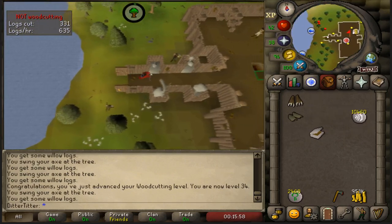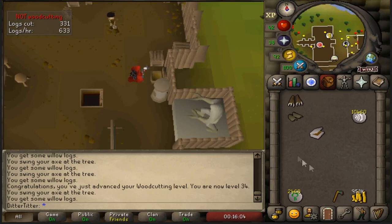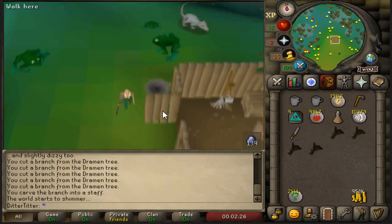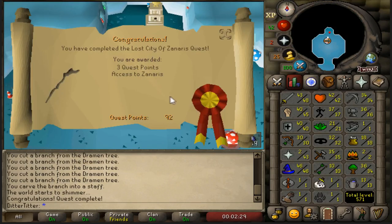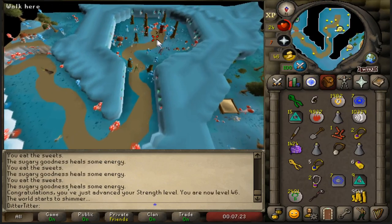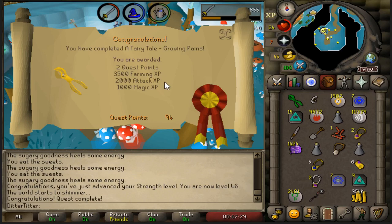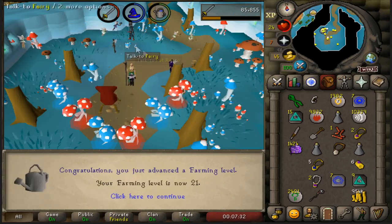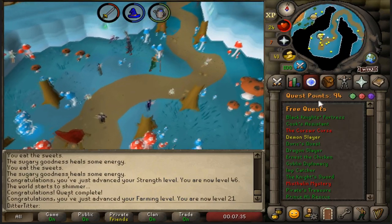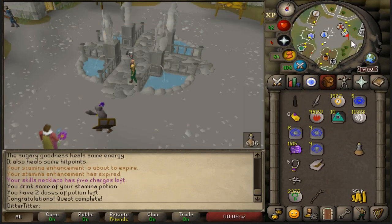We're going to do Lost City and then follow that up with Romeo and Juliet and a couple of other quests — Sea Slug, maybe. Lost City complete — this allows us to use the DDS. 92 quest points out of the way. The next three quests are Sea Slug, Fairy Tale Part 1, and finishing off Romeo and Juliet. That should put us on 100 quest points. Fairy Tale Part 1 done — we'll have access to Fairy Rings after we start part two. Romeo and Juliet done — five quest points out of the way.